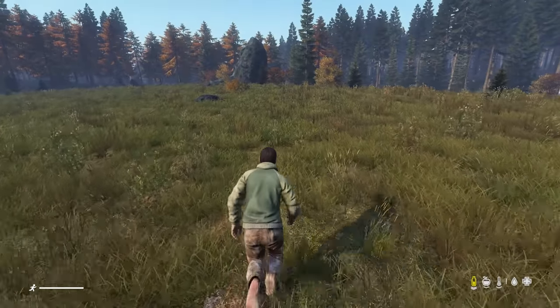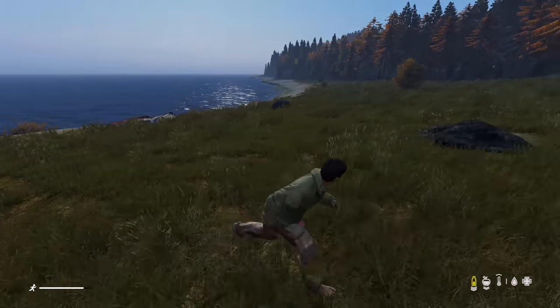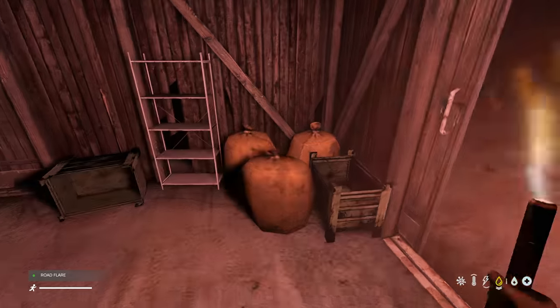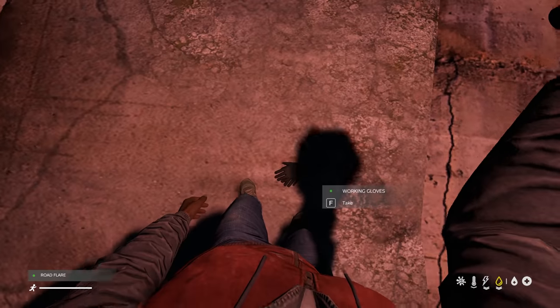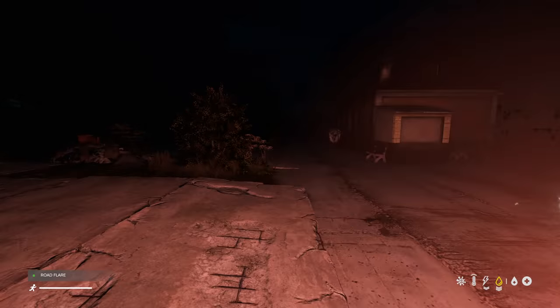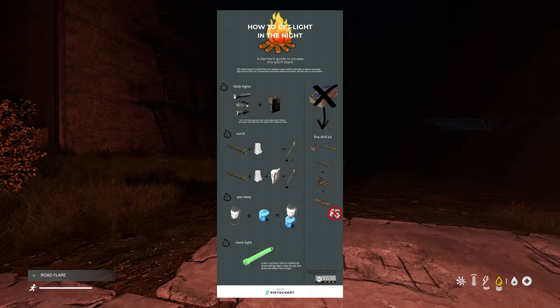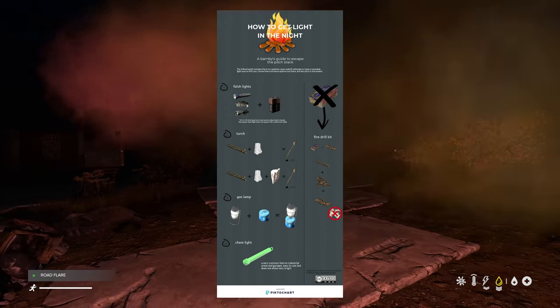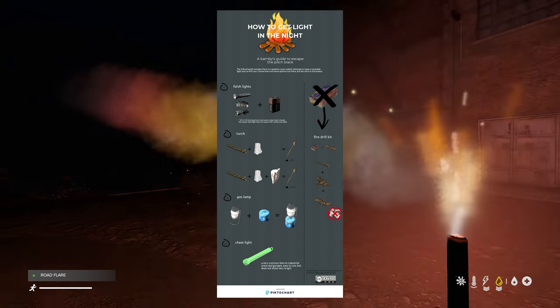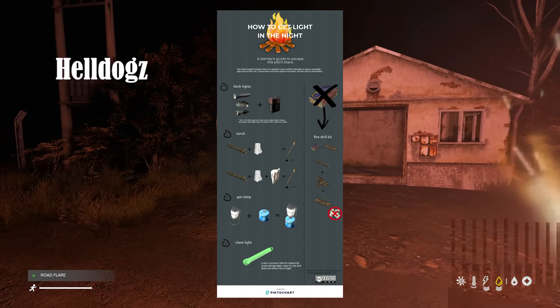Where you want to go is completely up to you. If you spawn at night, you can light the flare in your inventory, but it only lasts a certain amount of time, so keep on the lookout for batteries and lamps or get yourself a torch going. You can create a torch with a knife alone. Please see the description for a link to an infographic for any sorts of lighting, created by helldogs on the Barely Infected forum.